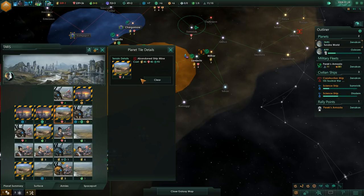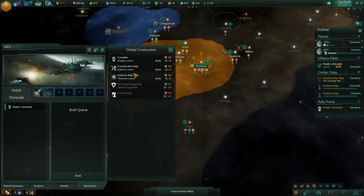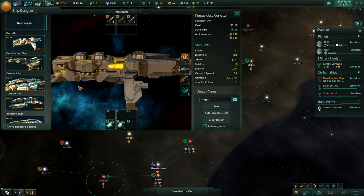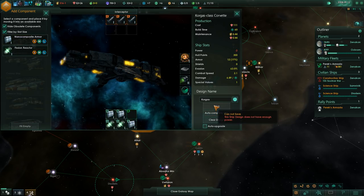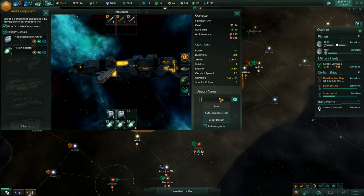Let's clear this tile. We can also spend some resources on a new corvette — getting two more. We're almost at our fleet cap. Let's go into our fleet design. We are rocking missiles. This is a new 'hide obsolete component' system, which is kind of cool. We can get a lot of armor on our ships, but we do not have enough power.